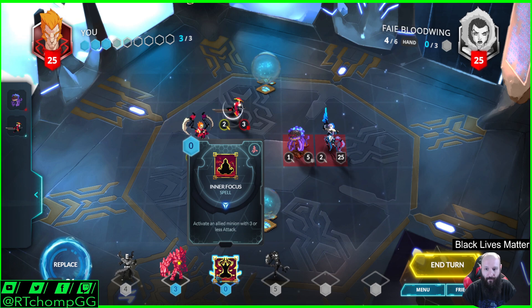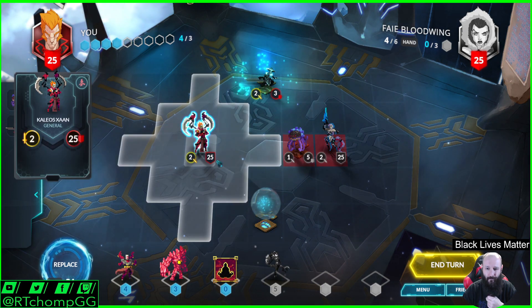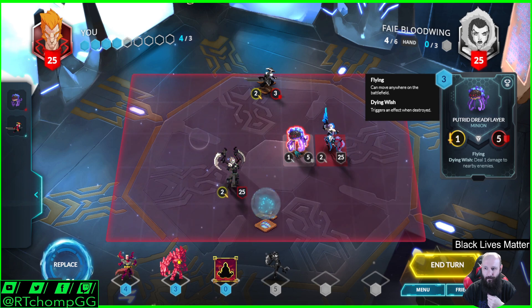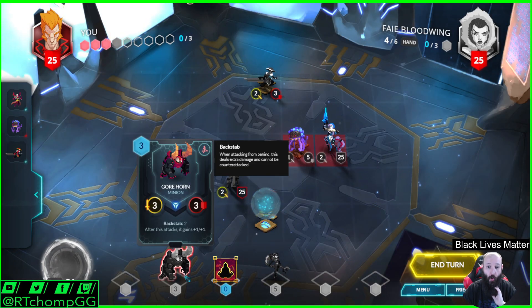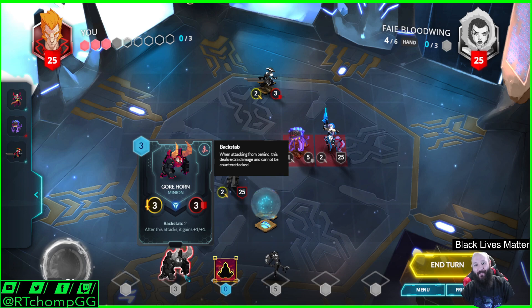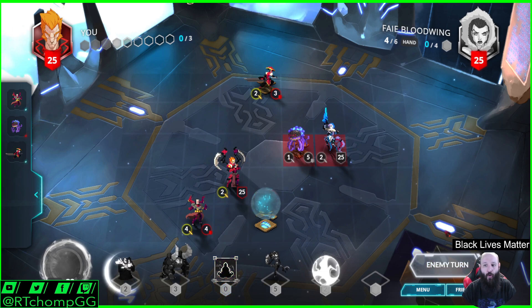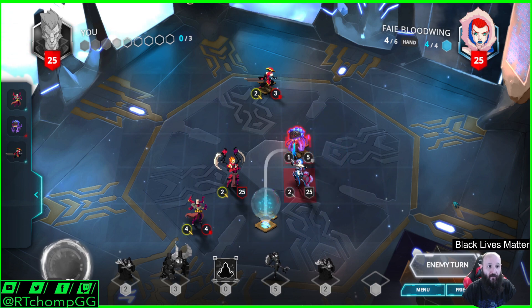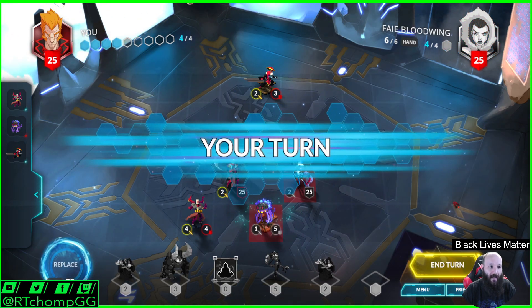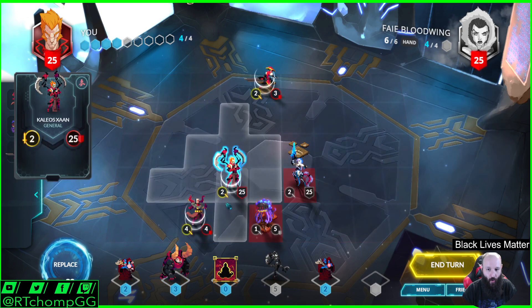Miss Dragon Seal — so we can teleport people now. There's a lot of teleporting in this faction. Probably shouldn't have hit that — we should probably just go face, but whatever. Young Flame Wing. We drew some burn and another Gore Horn. I wonder if they give you a playset of Gore Horns.